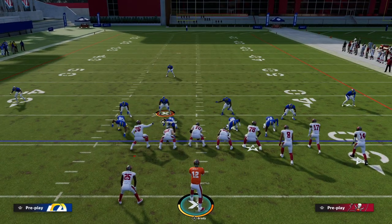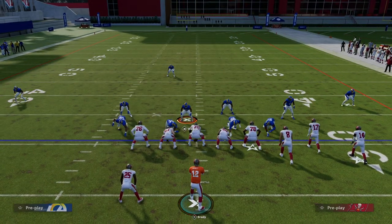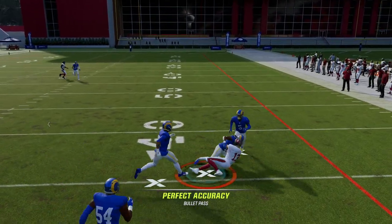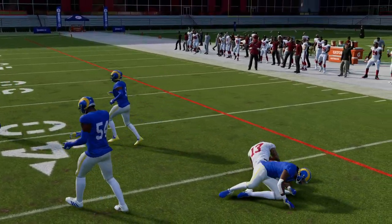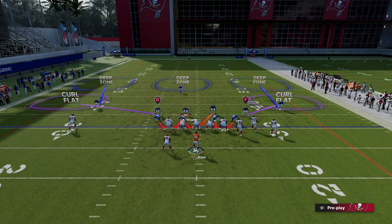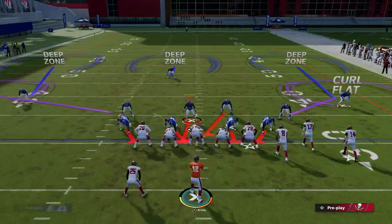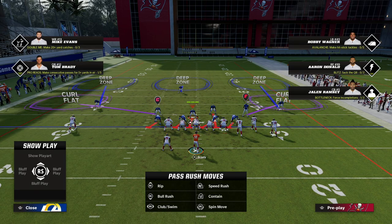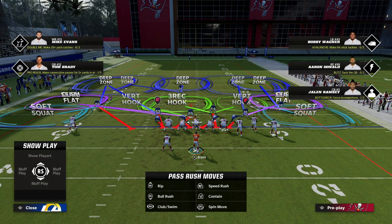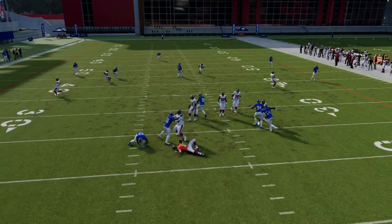The beauty is this blitz works both ways. If we run it to the right, sometimes we have to make one additional adjustment — you'll see it can get picked up five-on-five and they'll have time to make a read. So if you want the pressure to work to that side, you're going to crash your defensive line — either to the left or down. I'll crash mine down, stand right about here, and you'll see the pressure loops right through the B gap for super quick pressure at the quarterback.